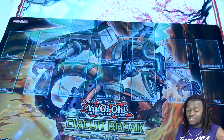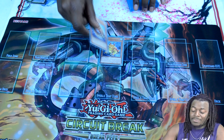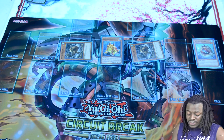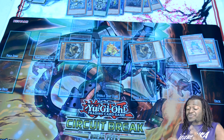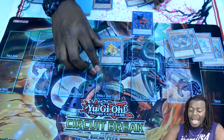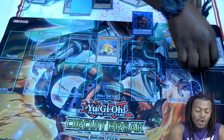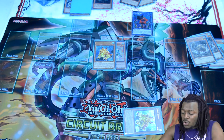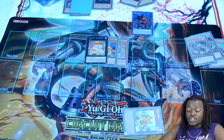The last combo requires Swapfrog and Nimble Angler. Special summon Swapfrog by discarding your Nimble Angler and activate both effects — that's going to bring out two Nimble Beavers to your side of the field, as well as send Ronintoadin to the graveyard. Use both Nimble Beavers from your field to special summon Mistarboy. Return Ronintoadin to your hand, and since you did not normal summon, summon it again, sending another copy of Swapfrog from your deck to the graveyard. Activate Ronintoadin's effect to special summon himself banishing the Swapfrog, then use both of these cards to XYZ summon into a 2,700 attack Toadally Awesome, which lets you recurse two Water Monsters when they are sent to the graveyard.